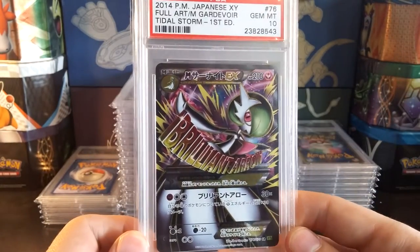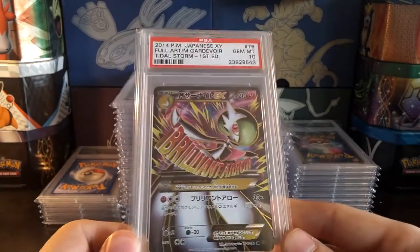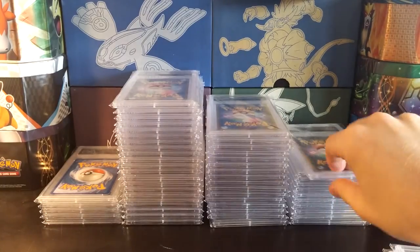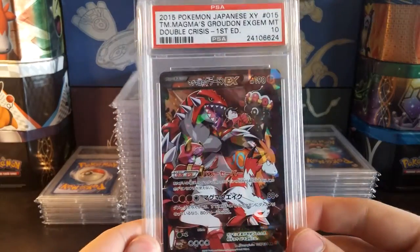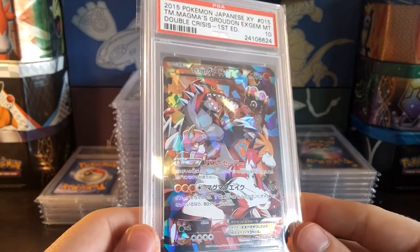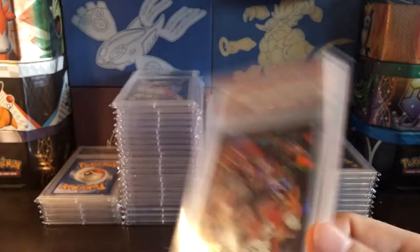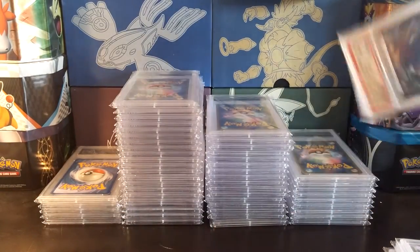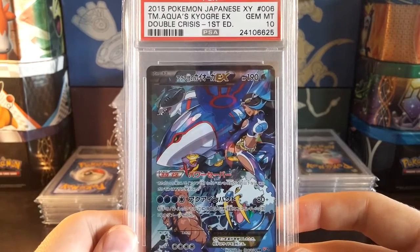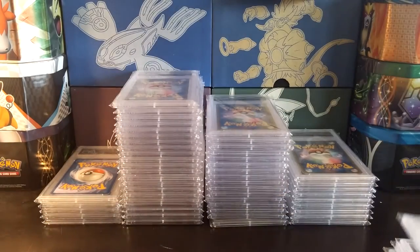Mega Gardevoir EX, pretty sweet — again from Tidal Storm. That was my second PSA submission I think. The Double Crisis Shiny Hollow Groudon — Shiny Hollows are fantastic, just love them. And there is the Double Crisis Kyogre EX, the Shiny Hollow as well. Pretty sweet there.